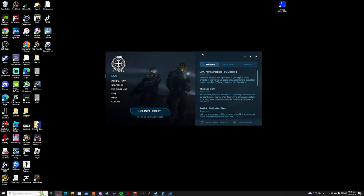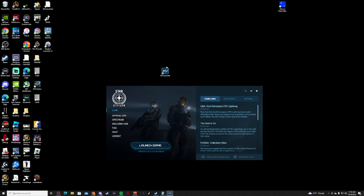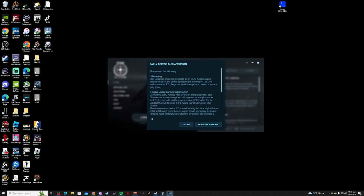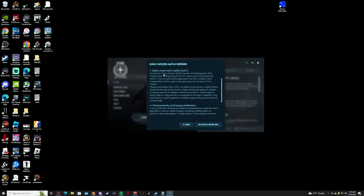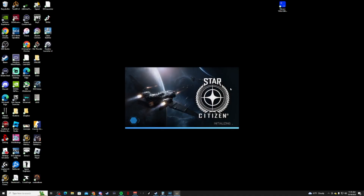After you download the launcher you're going to click on it, log in with your credentials, hit launch game, and it'll come up with a disclaimer saying it's an alpha version. Just acknowledge it and it'll start loading.